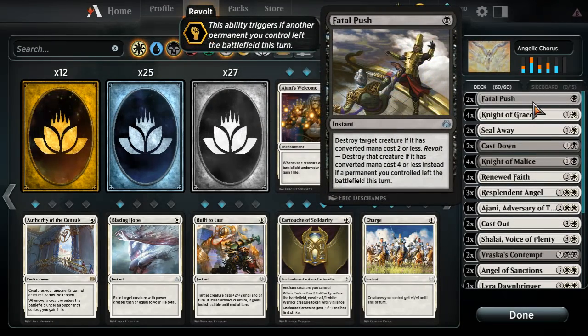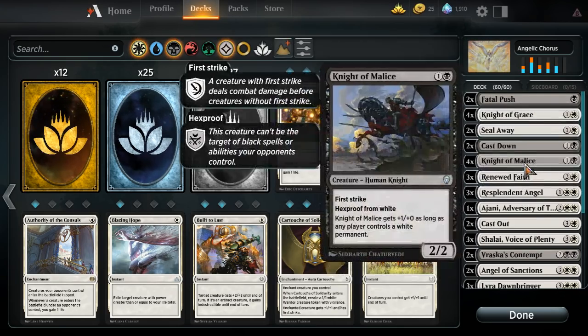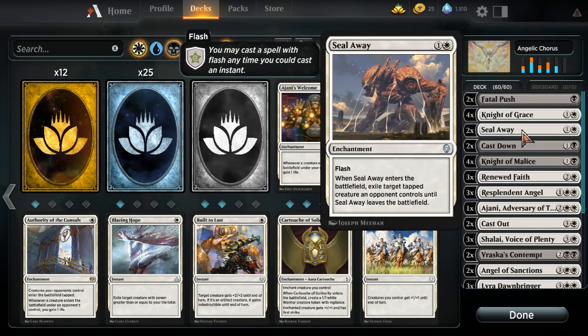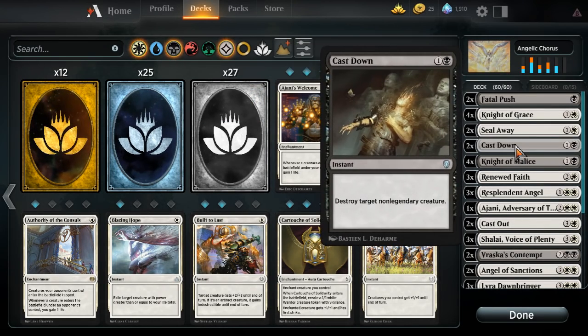Starting at the top: two Fatal Push because Fatal Push is strong removal. Four Knight of Grace as well as four Knight of Malice — these cards body decks really easily. The two-power first strike is fantastic by itself, and having three power first strike, or if you have multiple out, four or six power first strike, is just backbreaking for a lot of decks, even the green big aggressive decks. This card is easily able to just win in combat.